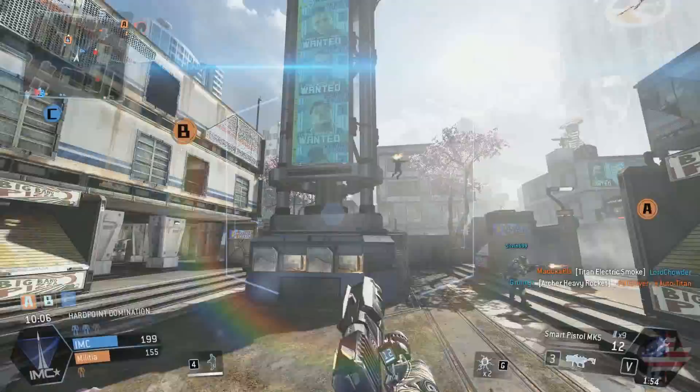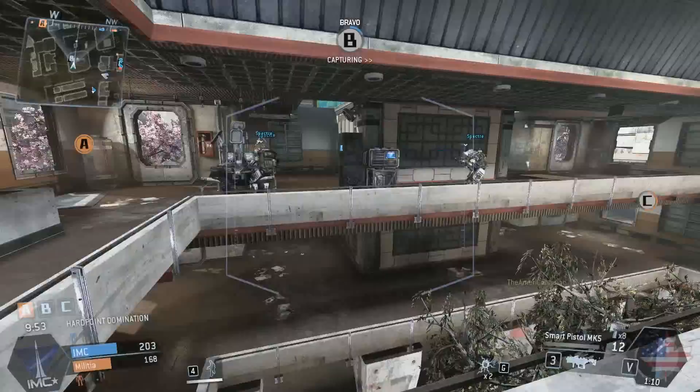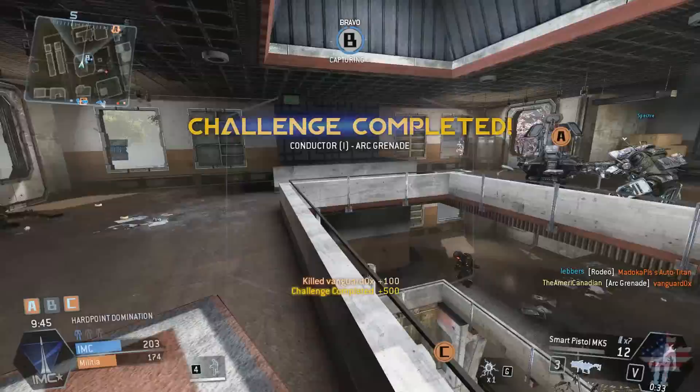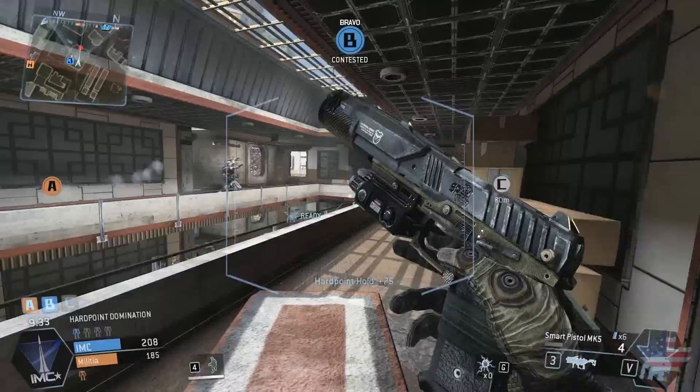If I'm behind somebody or the person doesn't know I'm there, why take the time to lock on when I could just aim down my sights with a carbine and take them out? A lot of times where this weapon shines in pilot-versus-pilot combat, you're better off using any other weapon. Even here in direct combat, I'm utilizing grenades more than I'm actually using the pistol. If I had to use just the pistol, you saw how much damage I took — I wouldn't have gotten those kills, I probably would have died.